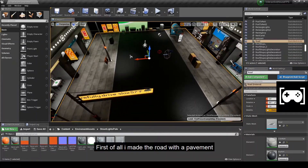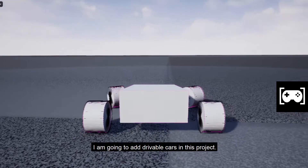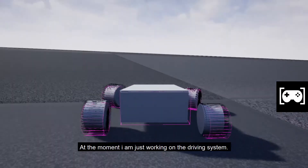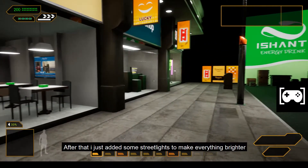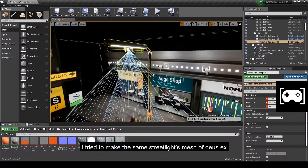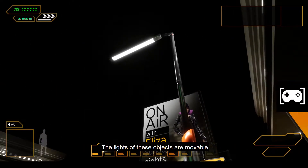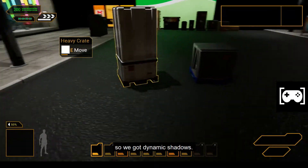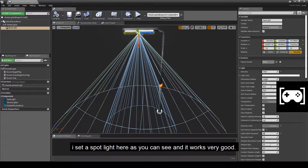First of all I made the road with a pavement — it's large enough to park a car. I'm going to add drivable cars in this project; at the moment I'm just working on the driving system. After that I added some streetlights to make everything brighter and more realistic. I tried to make the same streetlight mesh from Deus Ex. The lights are movable so we got dynamic shadows, and I set a spotlight here which works very well.